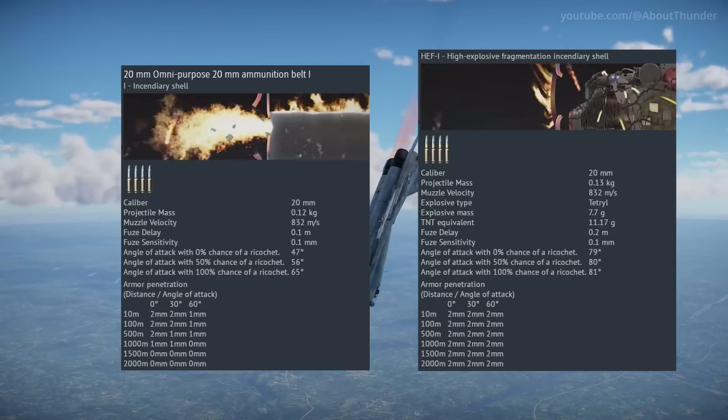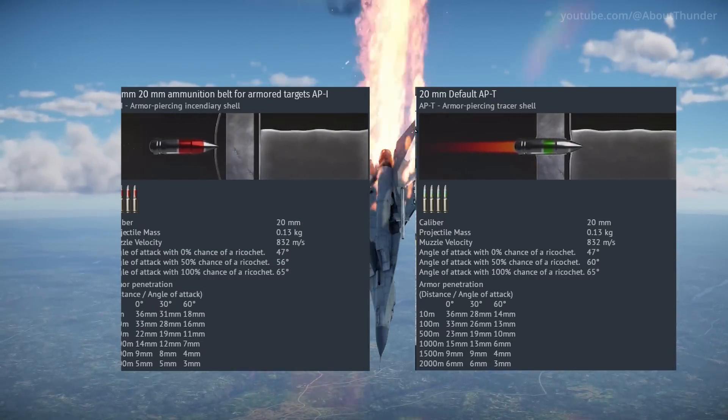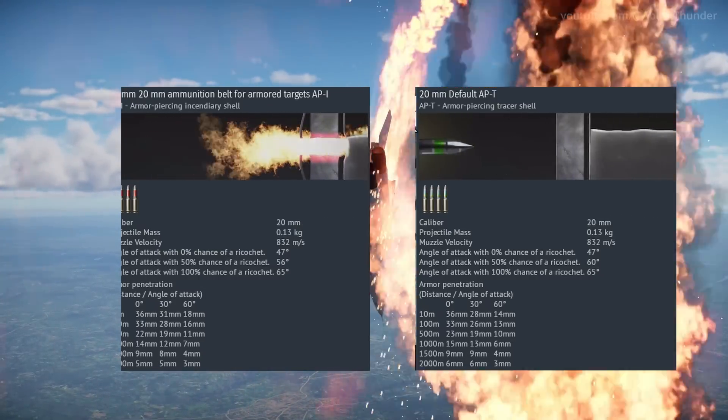Machine guns and low-caliber cannon rounds have received some new stat card animations. They're very different from the previous animation style, which is kind of strange.